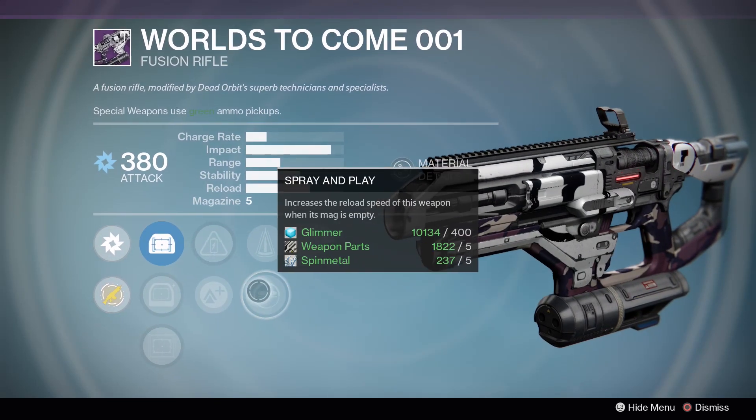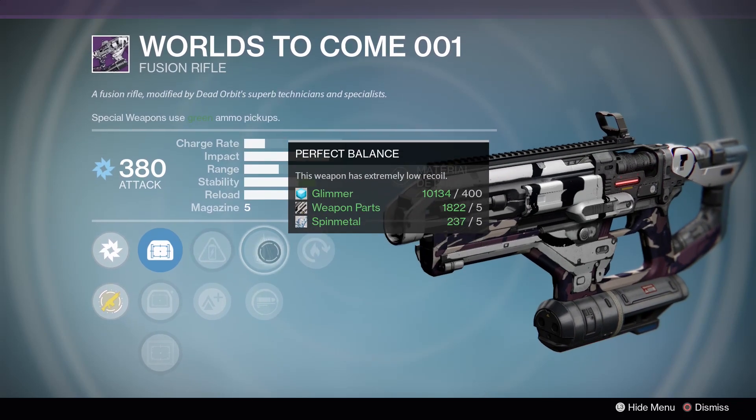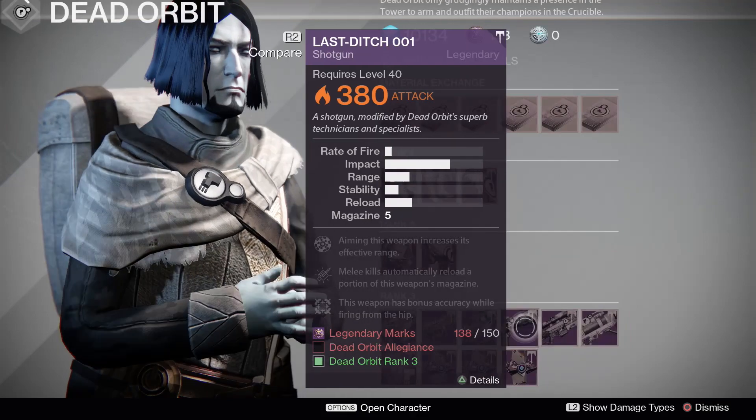Worlds to Come 001: Hot Swap, Perfect Balance, Spray and Play, Accelerator Coils, Lightweight. Accelerator Coils - not very good. Not very good.